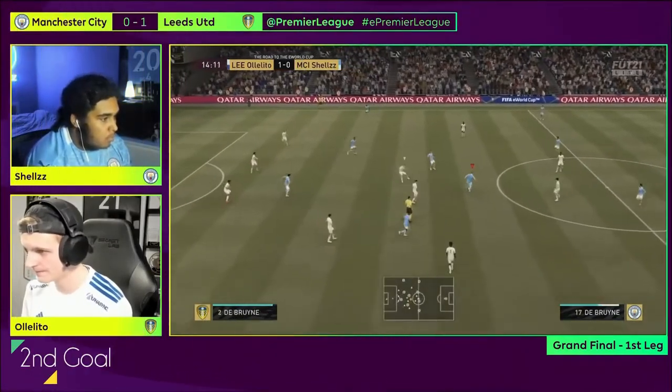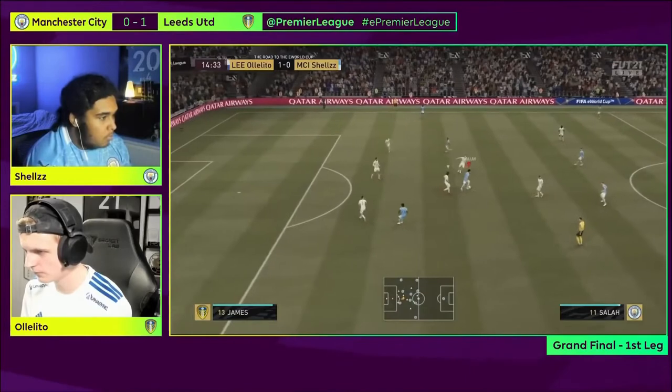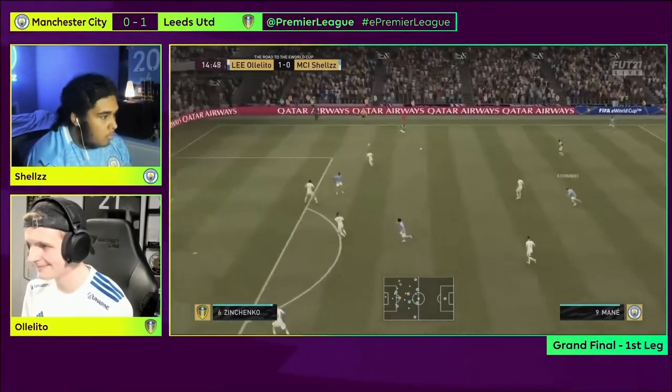Second goal. Shells manages to equalize by using the directional nutmeg to get a yard of space and get a clean look on goal.